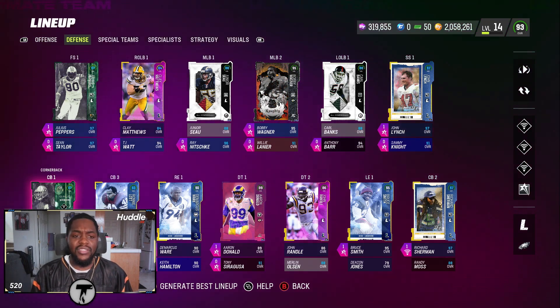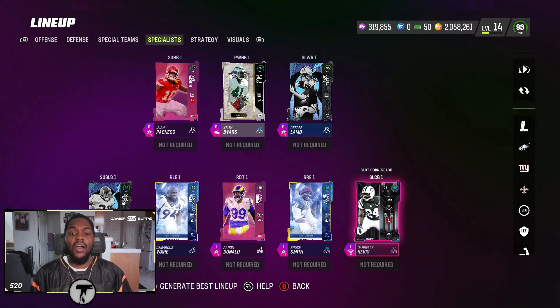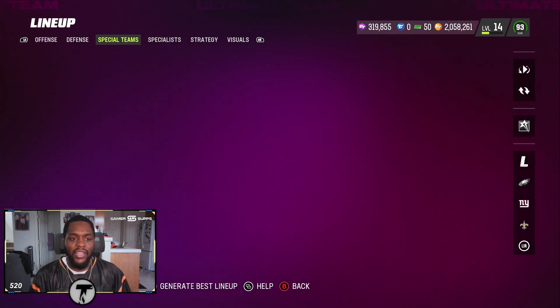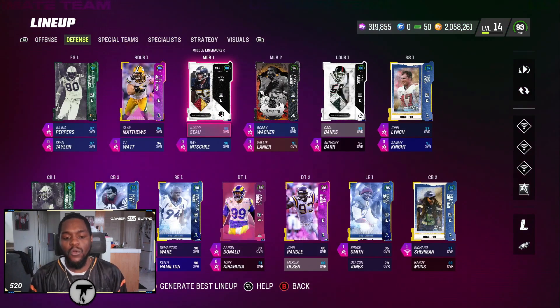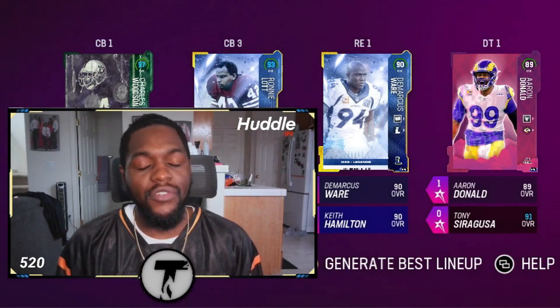Ronnie Lott plays outside linebacker in the slot. We also have this new Darrell Revis card that's been a baller — the new playoff cards. We've got Aaron Donald and Isaiah Pacheco getting snaps on defense. Of course, Bruce Smith, DeMarcus Ware, and Aaron Donald all have Double or Nothing and some free ability stacks. So without further ado, let's get right into this game.